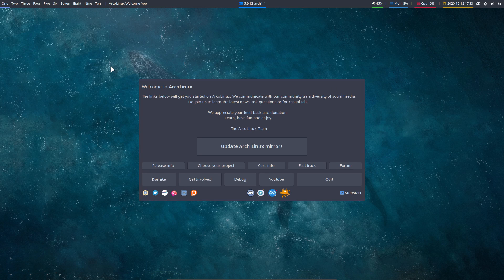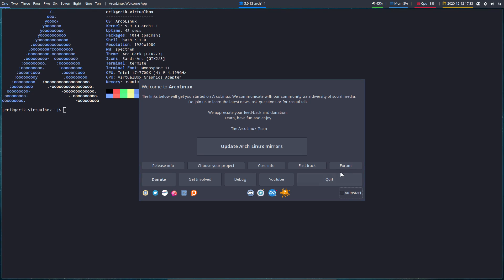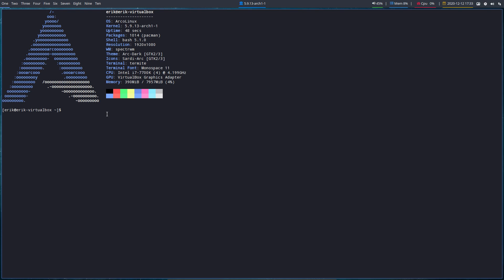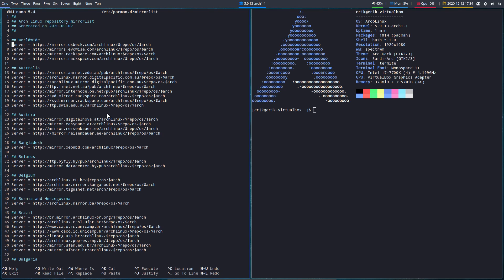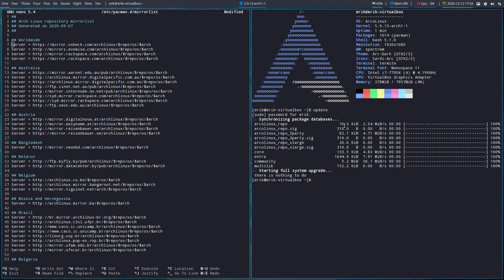Welcome to my virtual machine. We've installed Spectre WM. We can update our Arch mirrors, but the reflector is a bit strange — that's an understatement. There is a solution, and that's what we're watching. At this point my first server is the osbeck mirror, which is great. So with Ctrl+T we do an update. I just built Spectre WM from the future ISO so there's nothing to do.